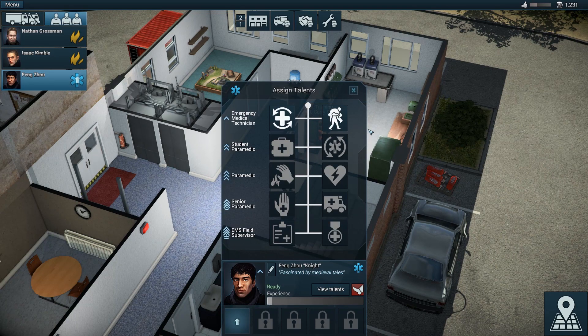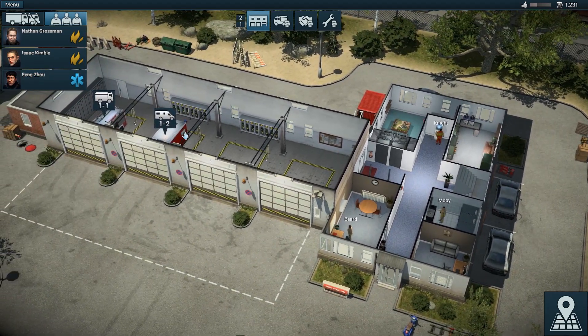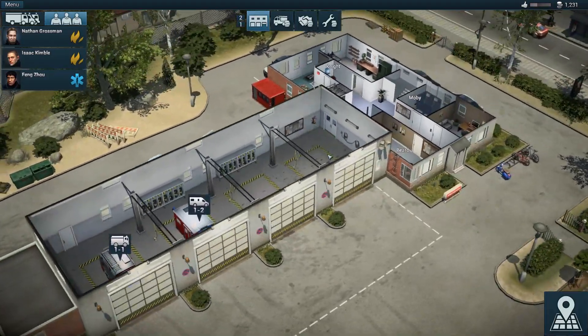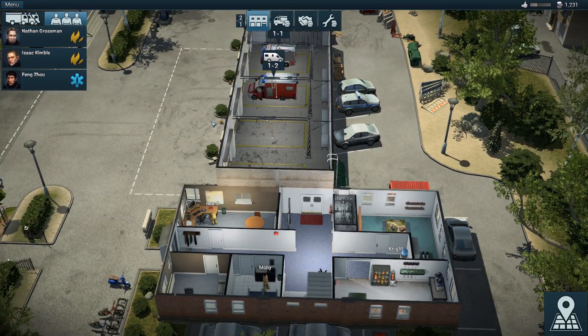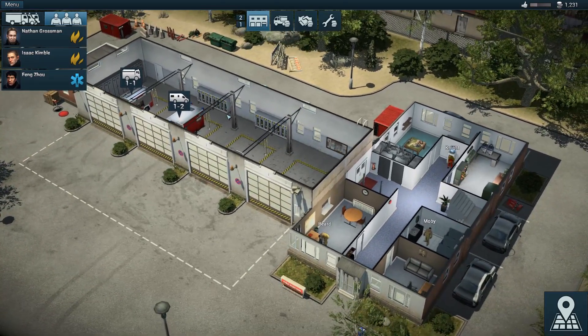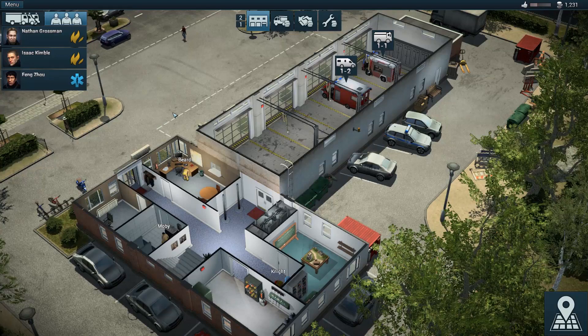We're actually able to level up Feng Zhou Knight - let's check out what we're able to do. We can assign him different talents. He's obviously a paramedic - 'First Responder Training' gives either 10% setup speed or 10% carry speed. We'll go with the carry speed. He's an emergency medical technician. Well, that's going to be it for the first episode. I do need to keep these under 15 minutes because of YouTube, but a couple more days and we should be able to upload longer videos. I'm very much looking forward to playing this game more - hopefully you guys are enjoying it too. There'll be a link below for the Steam page if you're interested. Until next time!